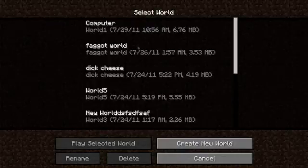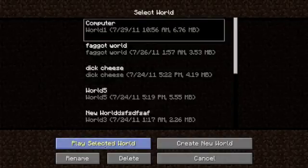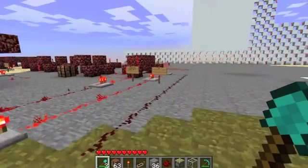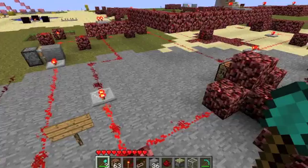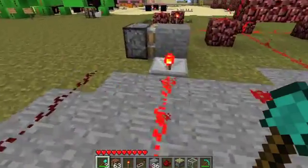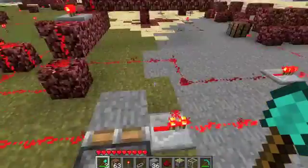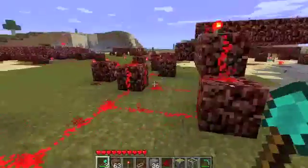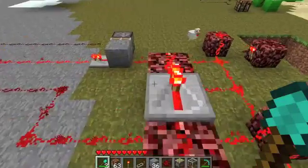Guys, so last time we decided we were going to do the inputs and outputs of the RAM into the memory. The problem is, right now, it basically just travels in circles. If you turn this on, the 1 goes through and it adds 1 to everything — it goes around and around, and everything turns on. And that's not what we want, because that's not going to help anybody.